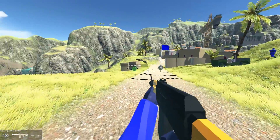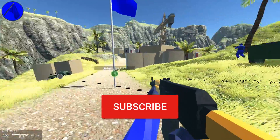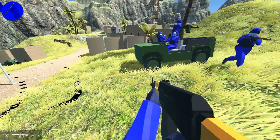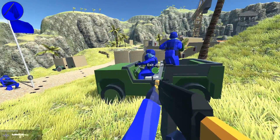If you hold it down and aim at a flag, they will go to that flag and defend it or attack it depending on its current color. If you hold it down and aim at a vehicle, they will go and board it. And if you hold down and release on the vehicle, they will exit it.